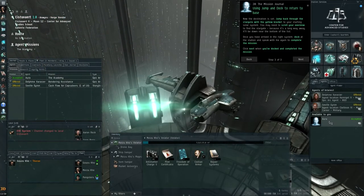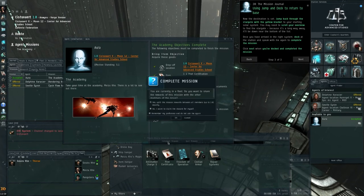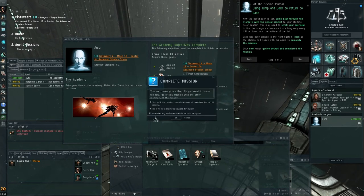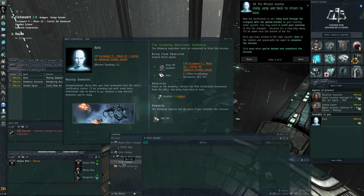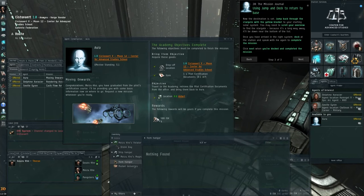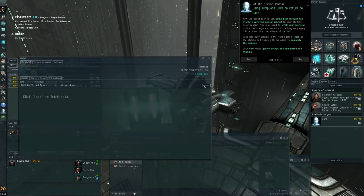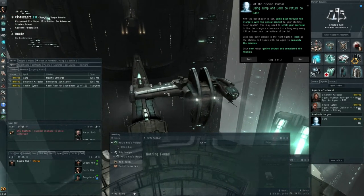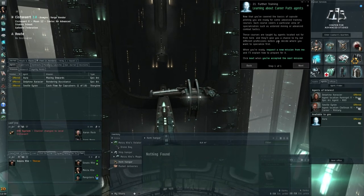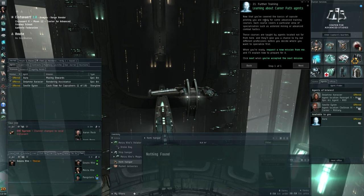Start a conversation with Aura, complete the mission — I happen to be in a fleet so I want to claim the rewards for myself. That's done. I get 500 ISK — incredible, not a lot, but for new players it could add a little bit. Press next: now that you've covered the basics of capsule piloting you are ready for some advanced training courses, each covering a particular area of specialization.